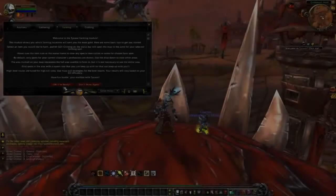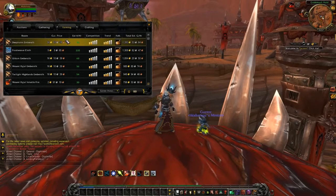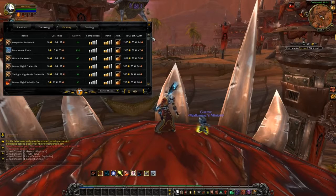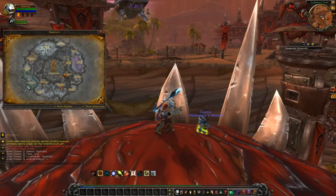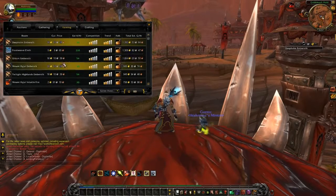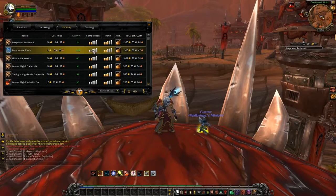Next up we have the farming module. We click OK, I'm ready. Once again we have a similar list of different routes we can follow to achieve the gold amount listed, just like in the gathering tab. Everything is calculated based on your server's economy and what your server really needs. Sticking with trends and competition, the best current item to farm would be Frostwave Cloth, because it is the least competitive and we would get a fair amount of gold.